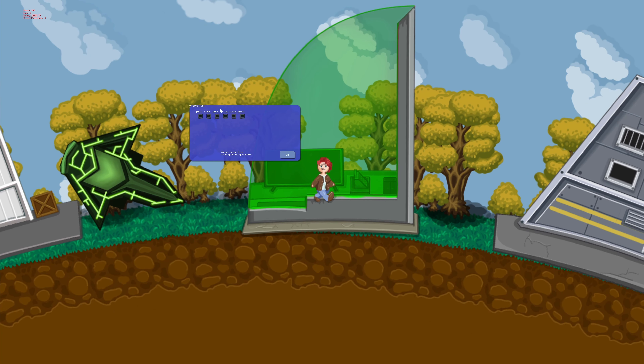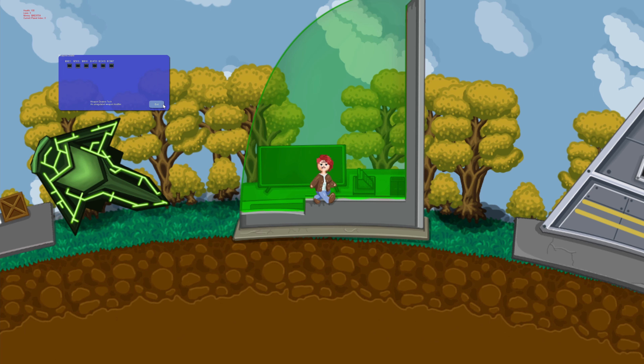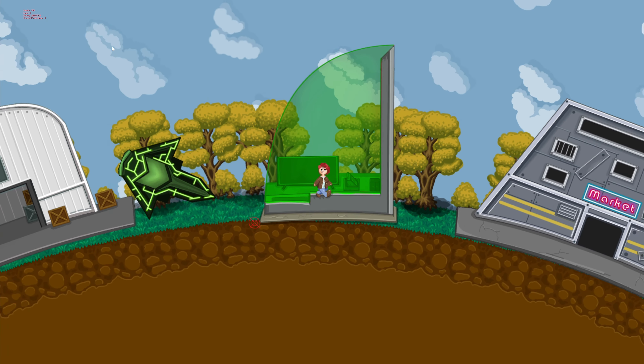I also lowered the speed of drifting ships spawned by the vent event. This makes it easier to keep up with them or catch up with them with your ship if you're trying to loot them for items and objects, so they're not just speeding through space where they're almost impossible to keep up with.